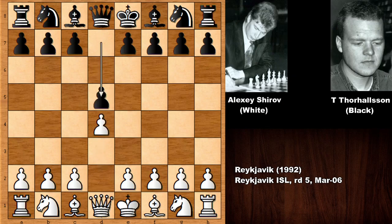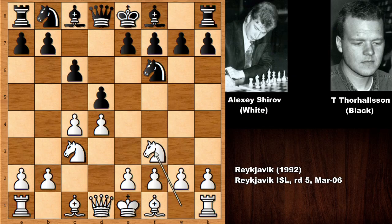Shirov starts the game with d4. We have d5, c4 — and this is the Queen's Gambit Declined. Knight to c3, knight to f6, knight to f3.